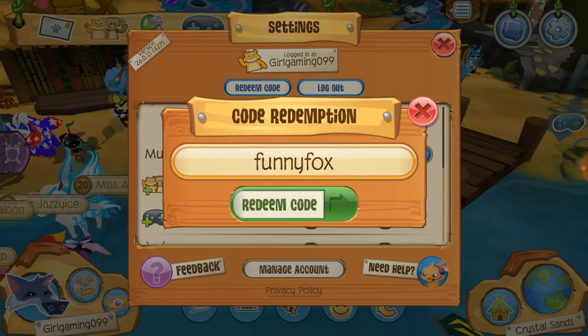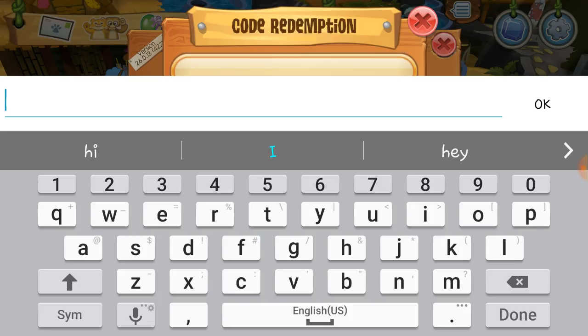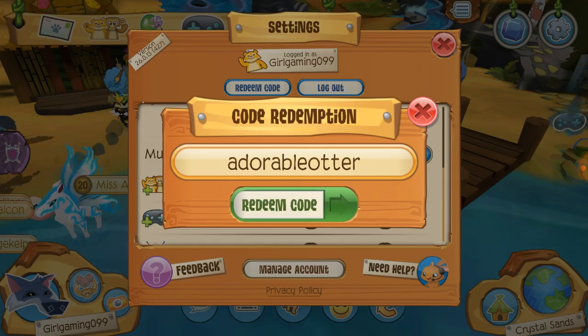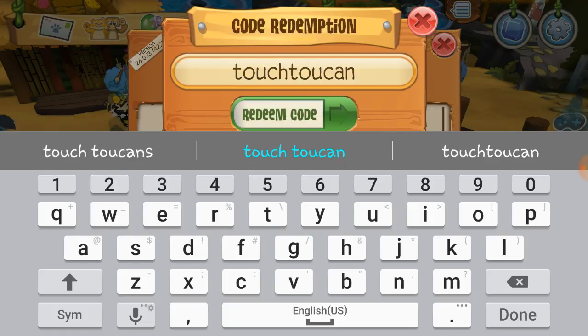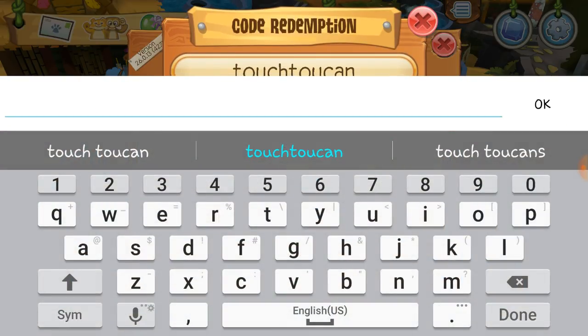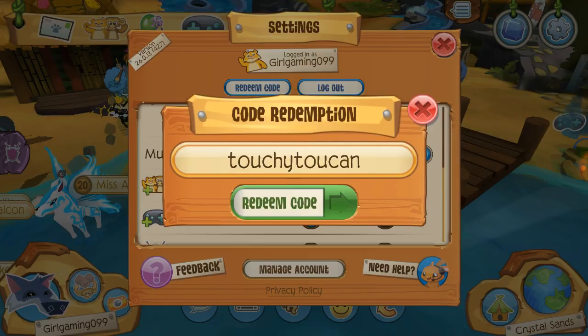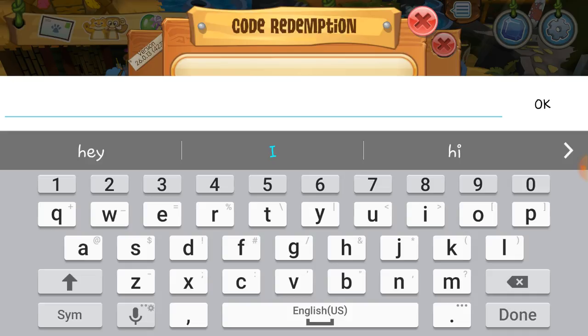The first code is FunnyFox. Some of these codes are already used, so I will not be able to use them again. The next one is AdorableOtter. The next one is Touchy Toucan. The next one is Cheery Cheetah.